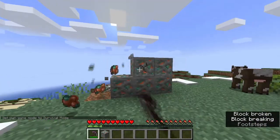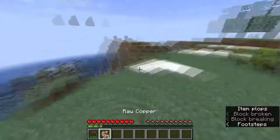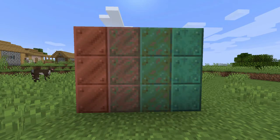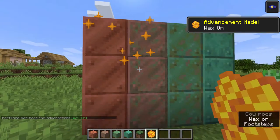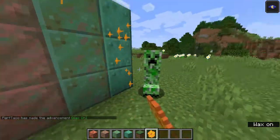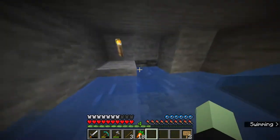Next is copper. Copper randomly generates underground in small blobs. Copper ore generates uniformly between level 0 and 64, drops raw copper ore when mined, and can be smelted into a copper ingot. You can also turn copper into a block and place it, and over time it will oxidize into seven different stages. You can stop this oxidation by using honeycomb as a wax.